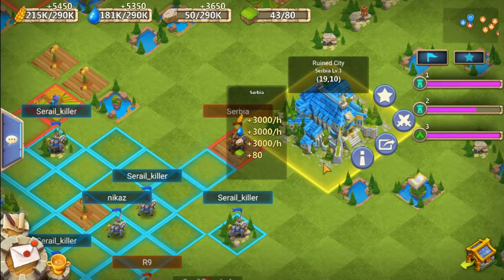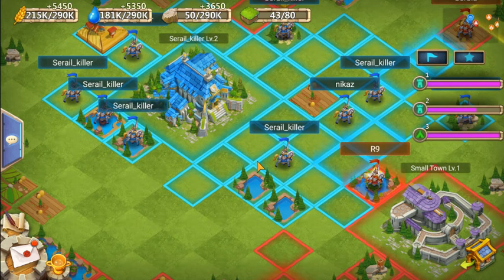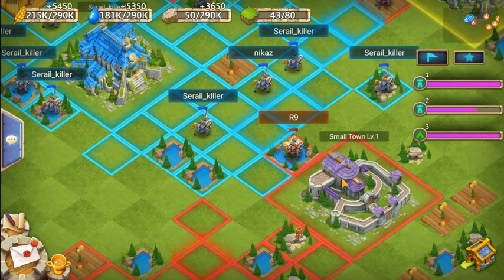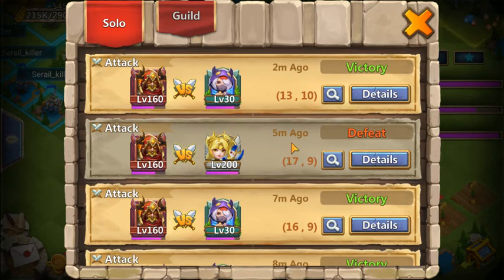But after you attack a tile, a player, or a building, you will get a battle report right here in the messages box. Click on messages and you'll see two tabs: solo and guild.